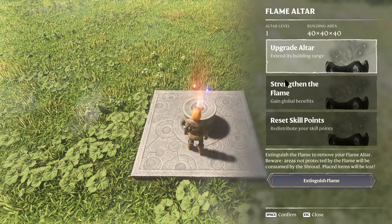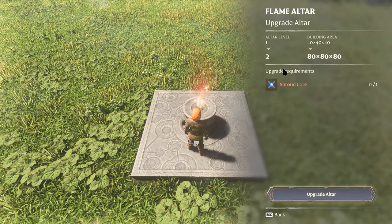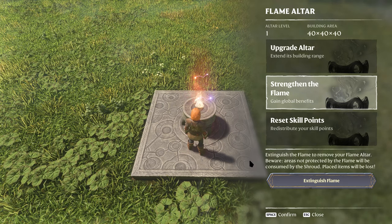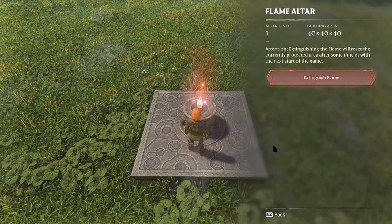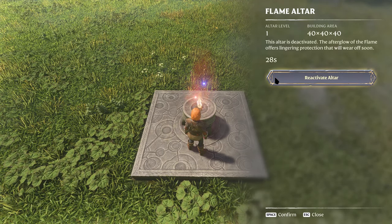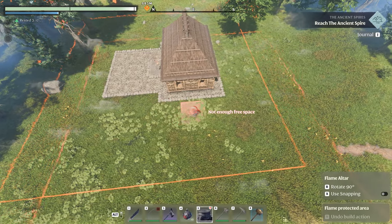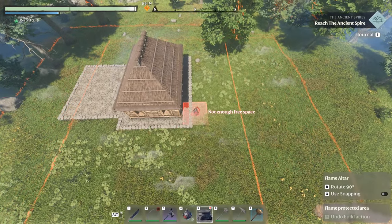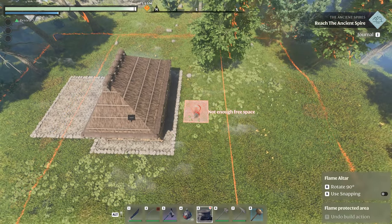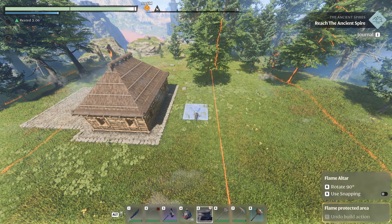The altar's influence can be expanded through upgrades, extending its radius with each enhancement and reaching up to 160 meters at its max. Be mindful when placing or thinking about moving your flame altar — removing it deletes all building blocks and chests within its radius, but this only happens after you reload the game, restart the server, or leave the area for two hours. It is possible to move your altar by building another altar in the preferred location and then removing the initial altar, as long as your building is completely covered by the second altar.